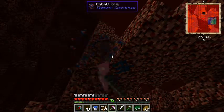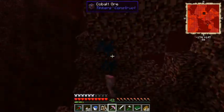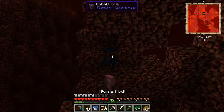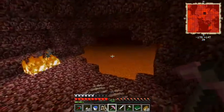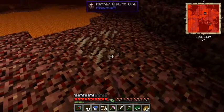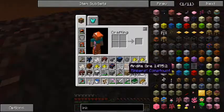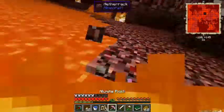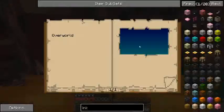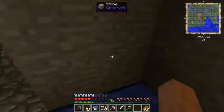There are three cobalt ore blocks — nice! As soon as I mine this cobalt I'm going to use the linking book to return, which is much easier than any other method. I grabbed some nether quartz too but my inventory's getting full. Why did I bring glass? Tossing the cobblestone to make room.